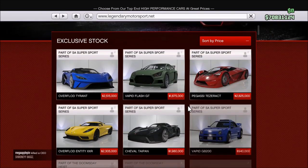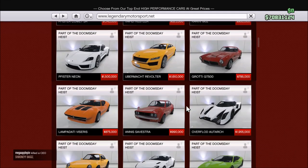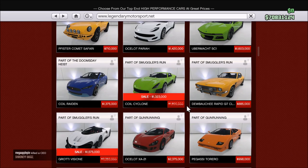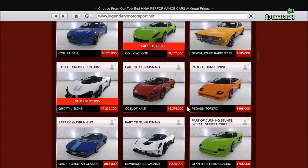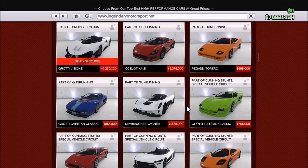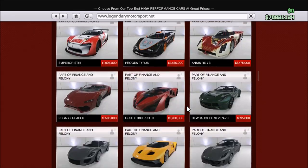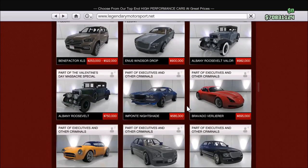Things like explosive ammo and insurance fees all add up after a while. You should never have to buy explosive ammo because you can pick up grenade launcher ammo, RPG ammo, and grenades in your bunker, homing launcher ammo in your hangar, and sticky bombs in your facility. Spamming explosives and constantly using ghost organization will cost you a lot of money in the long run.